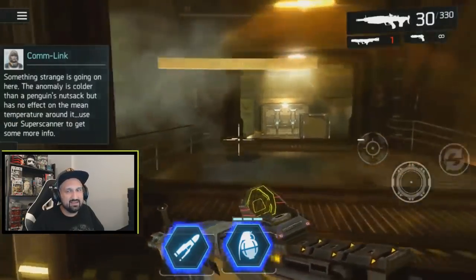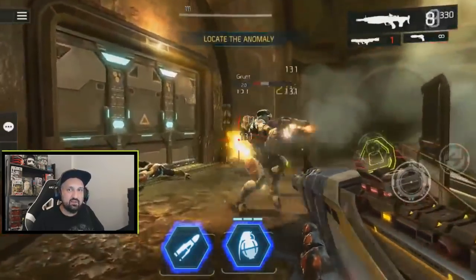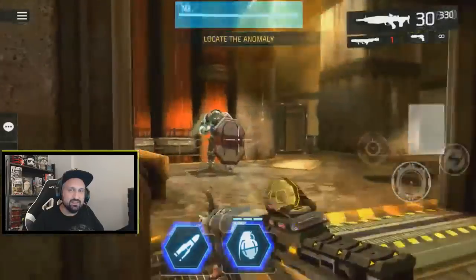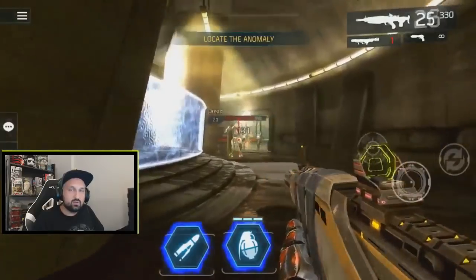This is the start of the mission. You'll remember this one — look at the layout. It's the old intel run mission that we used to do again and again to farm ribbons before it was fixed after the 0.5.0 update.